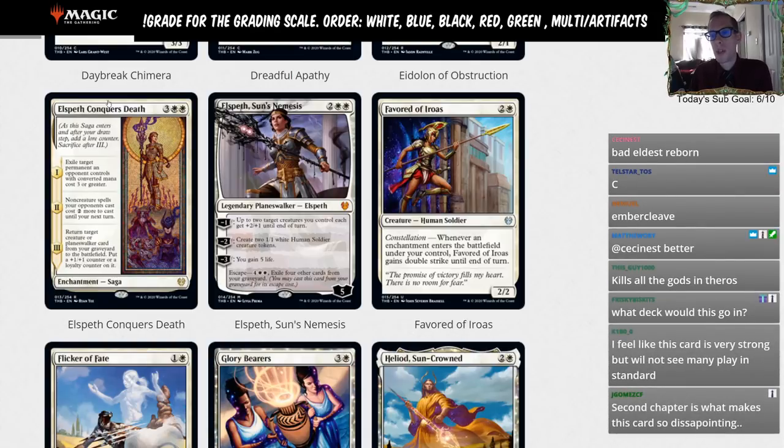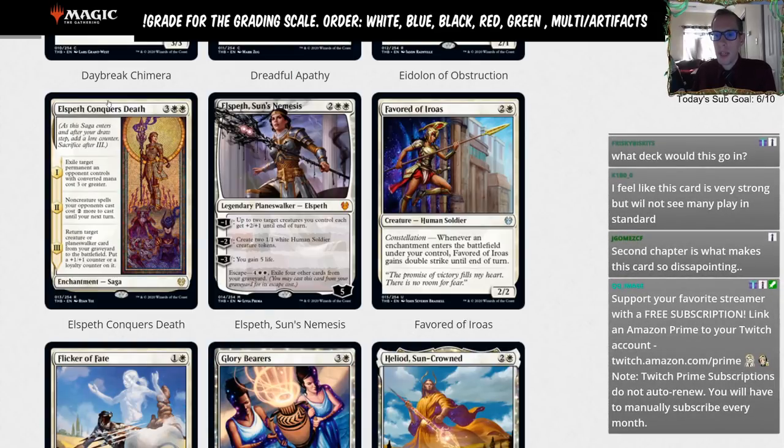Chapter two: your opponents' non-creature spells cost two more to cast until your next turn. So after you exile something with chapter one, on their turn they can't easily counter anything — that's a meaningful taxing effect.